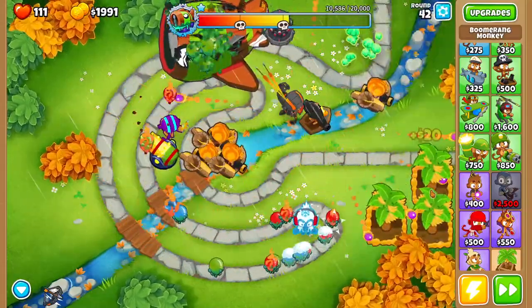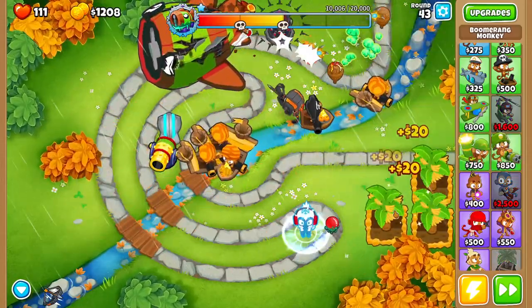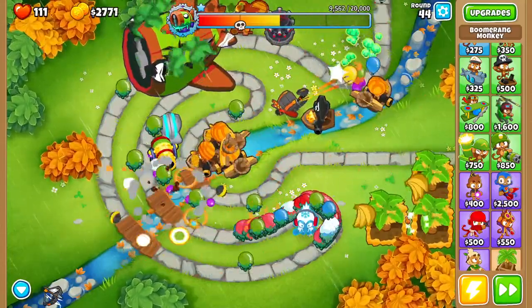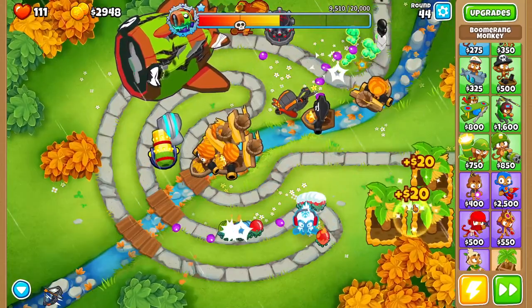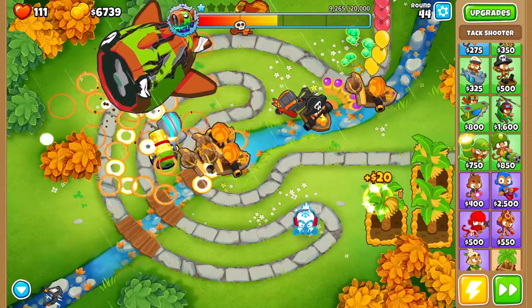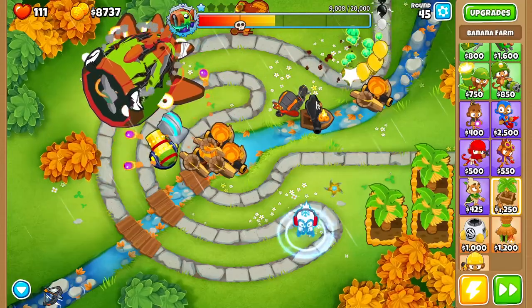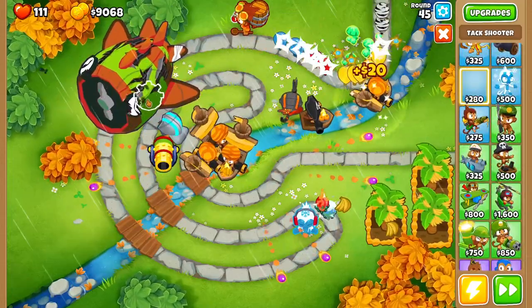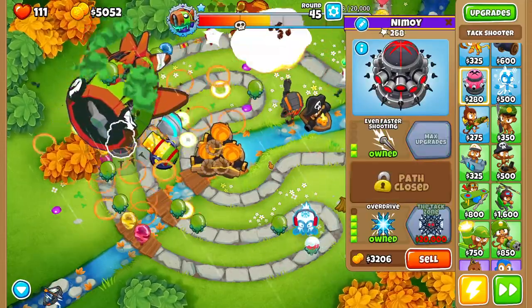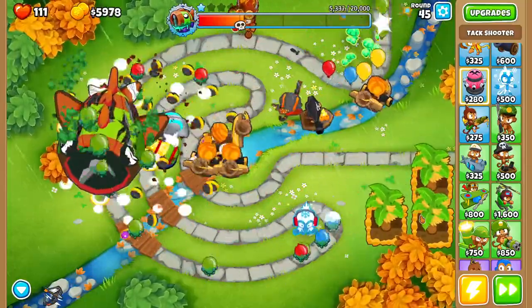Look at that ice tower doing a great job slowing them all down, keeping them on screen, allowing my other towers to do their job — perfect. We're just about ready for our second rush of bloons. Let's get the more glaives — I don't want to lose these ceramics. Ice tower doing a beautiful job here; these bloons are nothing to us. It's round 44 already and the Tac Shooter is out of range. So I'm going to sell the Tac Shooter and buy another one — we wasted maybe $1,000 and we can just rebuy, pretty much killing Bloonarius just as fast as he came.